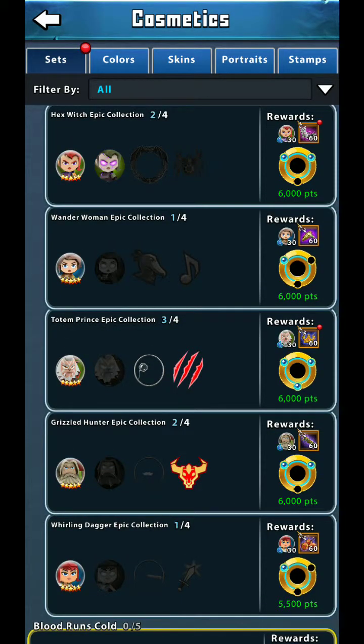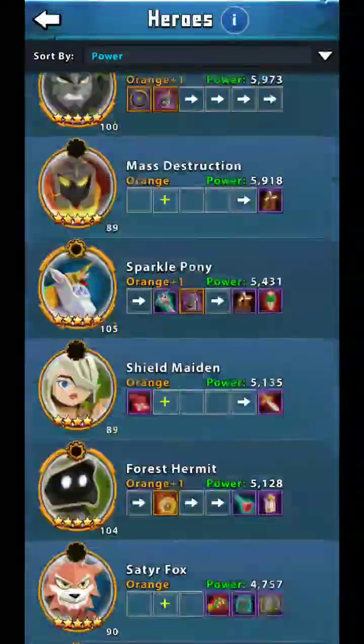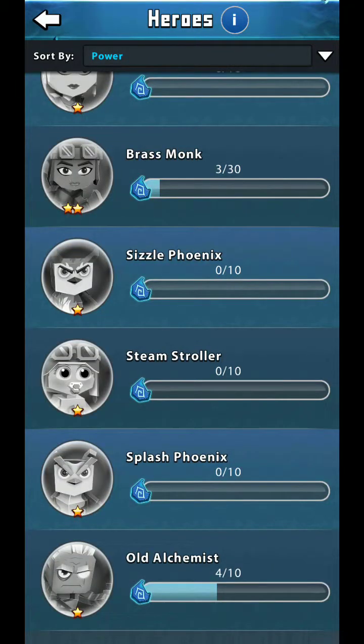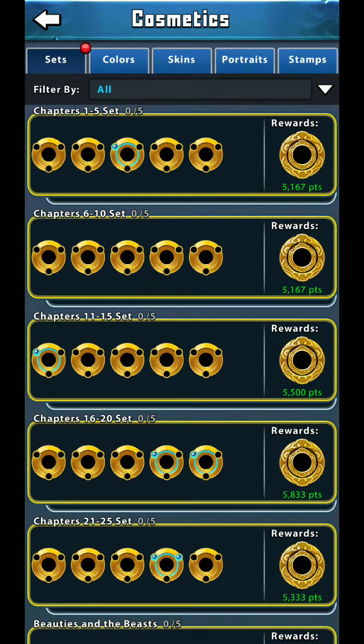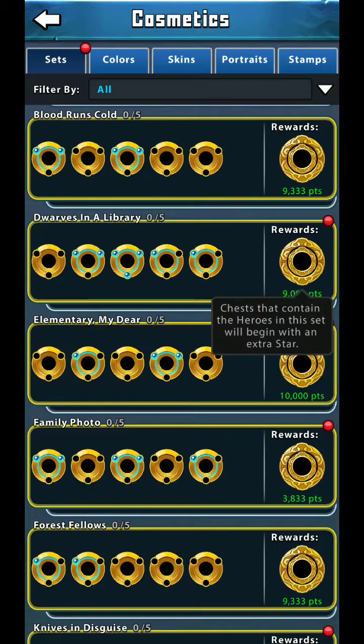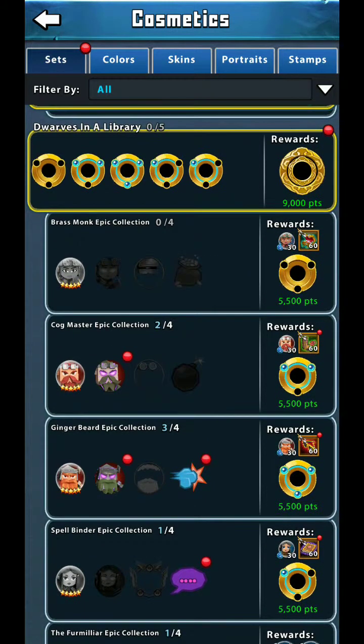Down here we have hero sets — chests that contain heroes. If I complete the Totem Prince set and get a Totem Prince from a chest, they'll begin with their standard stars plus one extra. For example, Steam Stroller usually comes with one star, but if I completed a set with her skins in it, she'd start at two stars. If you already have the hero at five stars this doesn't really apply, but it can be very useful.